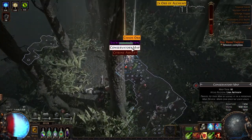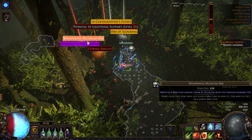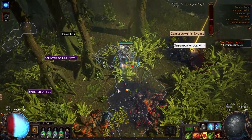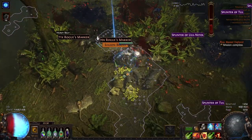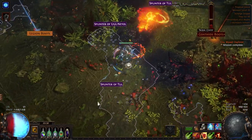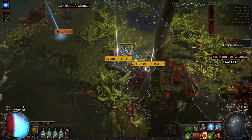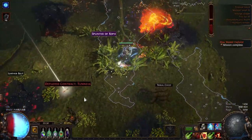This time I got 164 splinters. The amount of splinters you get is very RNG, but the most important factor is how many league mechanics spawn in the later part of the map. About five times I got more than 250 splinters, and the least I got without actually failing delirium was around 100 — so it varies a lot.